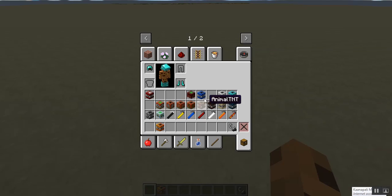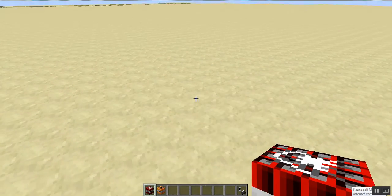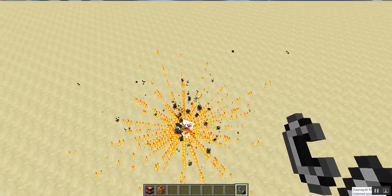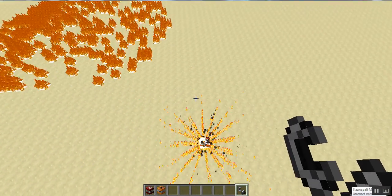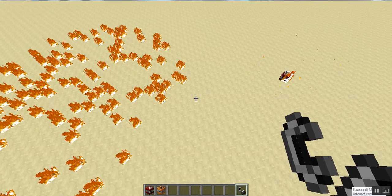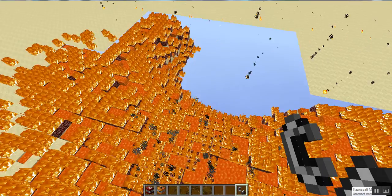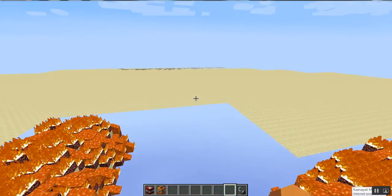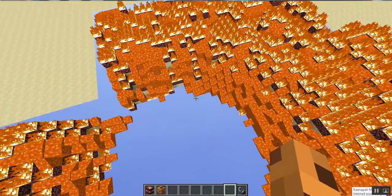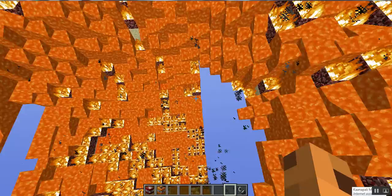Next we have the hellfire, which is basically a bigger version of fire with a lot more effects. It just shoots out fire TNT. It's also like the Nether. Basically, with these two TNTs you can recreate part of the Nether in your own world. It even spawns ghasts. Unfortunately, we're actually in peaceful mode to prevent some of the lag for you guys.